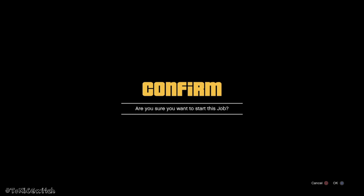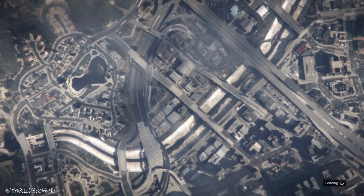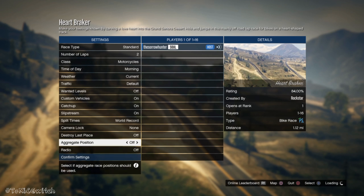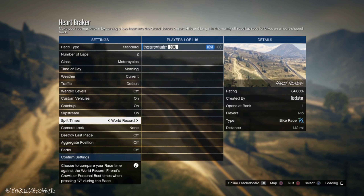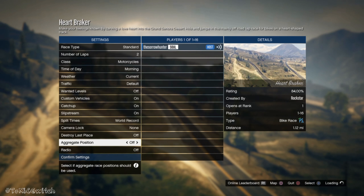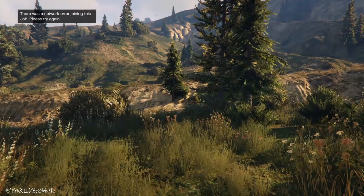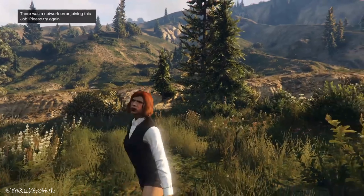You want to just hit start job on whatever job you have right here. And while you're loading through the job, you just want to go find somebody to join in a different targeting mode. So I'm going to go ahead and join my friend's invite real quick. If you're on a constant loading screen, then just pick somebody else. So what you're going to want to do is accept this first award and decline the second one.